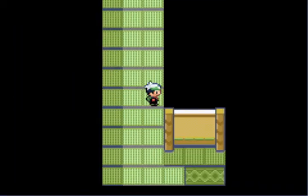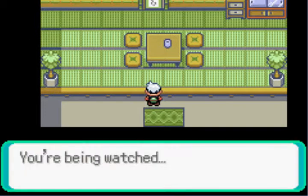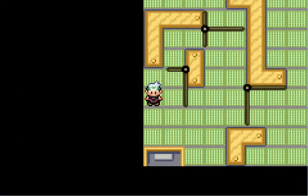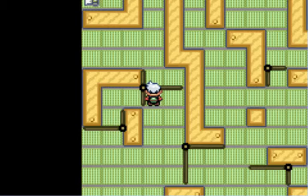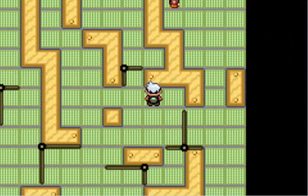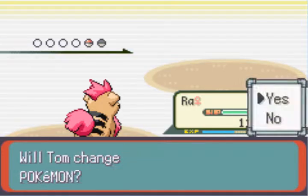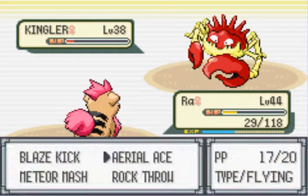It's a pretty big important move in the competitive scene, but I don't really use it in the normal run. Now we need to do this window — or was it this cabinet? Yeah, there we go. This is the last one, I think. We need to do this, and then get past here, and then down here, and then through here. And there we go — Regirock! Good thing we have Meteor Mash. Swagger. You dug your own grave, sir.